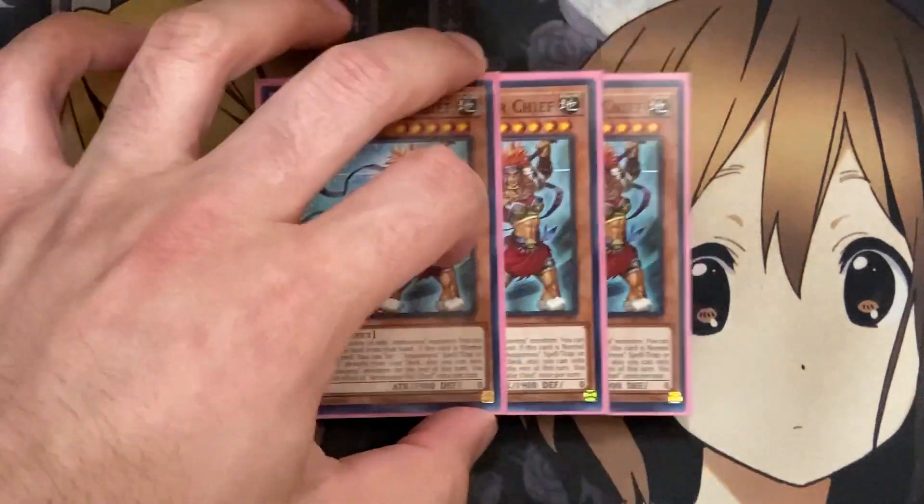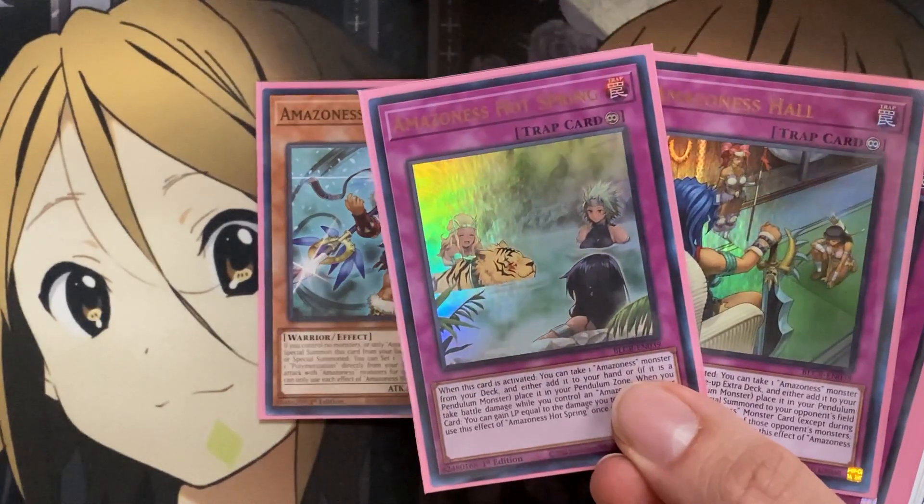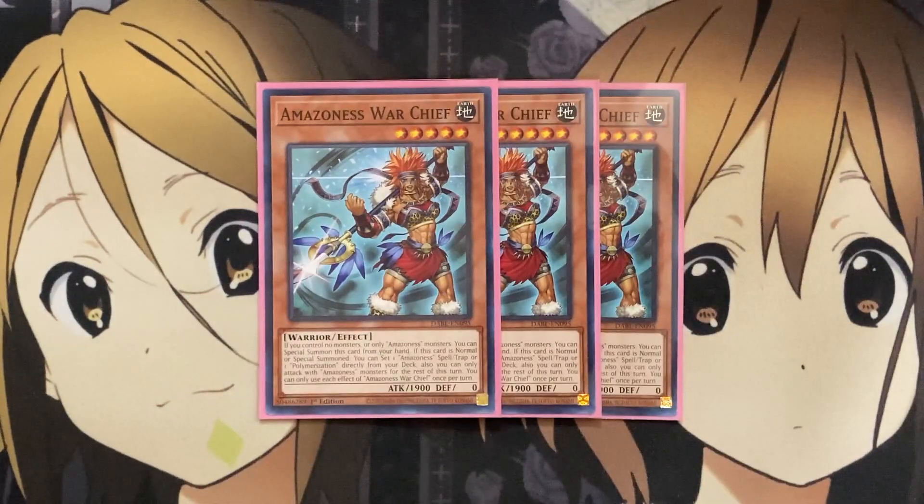I also still run three of the new Amazonas Warchief. If you control no monsters or only Amazonas Monsters, you can Special Summon this card from your hand. If it's normal or Special Summoned, you can set one Amazonas Spell Trap or one Polymerization directly from your deck, though you can only attack with Amazonas Monsters for the rest of the turn. So along with Princess, it's an easy way to set up the traps we run in the deck.